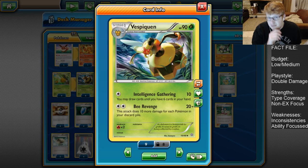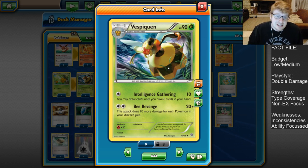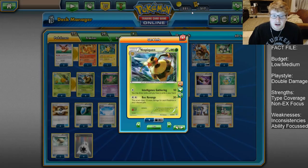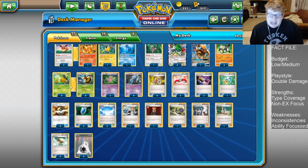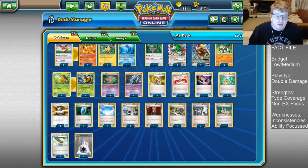Vespiquen is a Grass type, which doesn't hit for much in the format right now — only really Lapras and Primarina. It's a free retreater, which is very nice. 90 HP is okay; it does have Intelligence Gathering that can sometimes draw you up to 6 in a pinch, though you do have to spend a DCE for that since it's the only type of energy we play. Sometimes the main attacker, definitely in late game, this always becomes a threat that can one-hit KO even when you're not hitting for weakness. We max out this count not because you need to use 4 in a game, but because you want excess pieces being chucked into the discard pile to fuel its own attack.